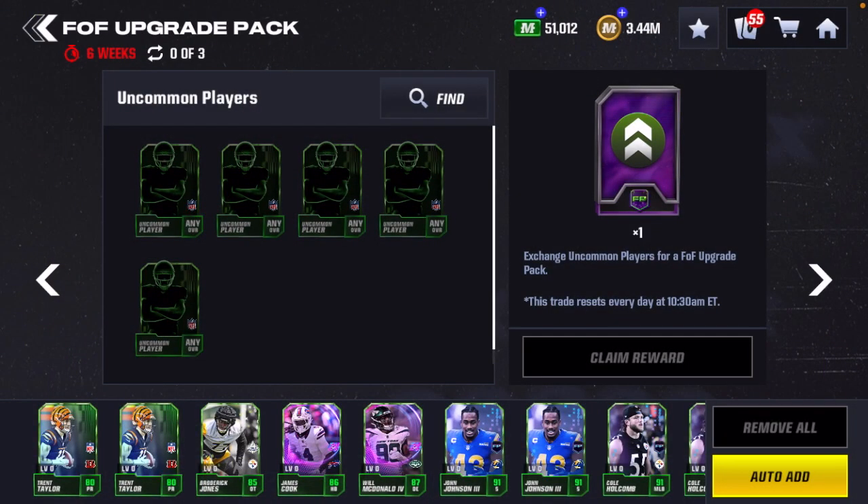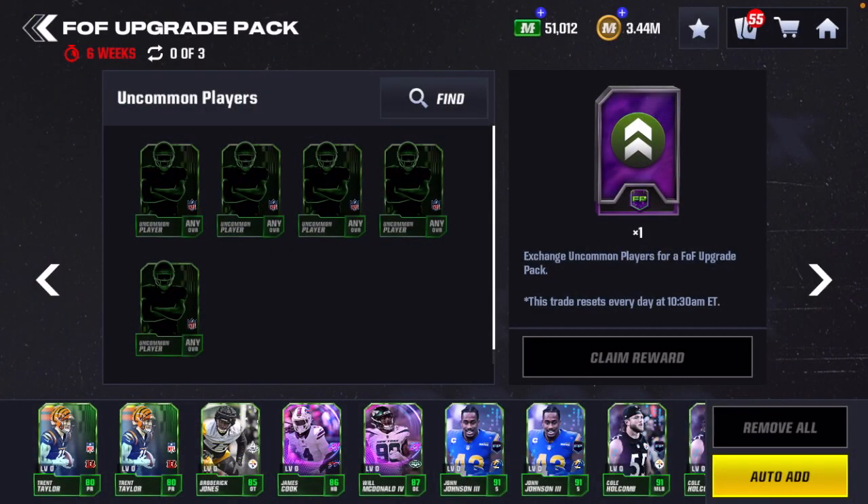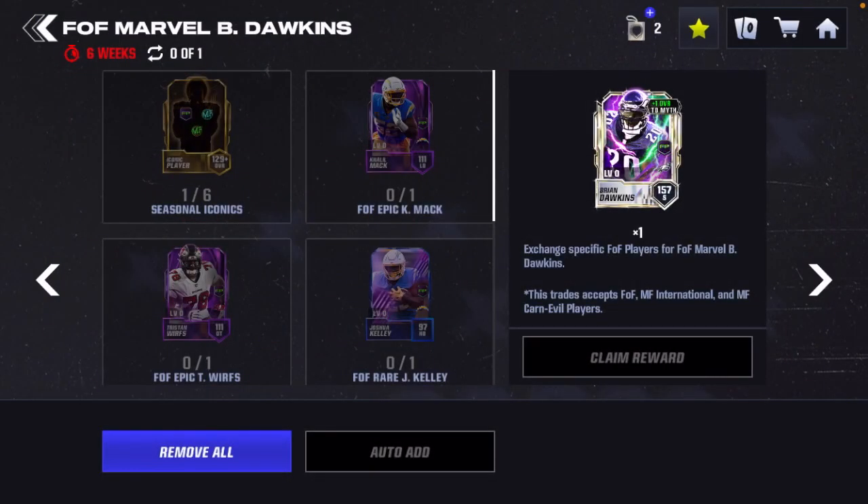Moving past the trades, there are these packs here — I may talk about these in a separate video. Compare this to first Team of the Week and based on where you are in the game, these trades could have potential value if you are chasing Field of Fear players. If you are free-to-play and trying to get the Marvel, definitely use your rares, uncommons, and epics on these packs because it's going to help you in Field of Fear. If you use those guys on Team of the Week, it's going to hinder your progress here.